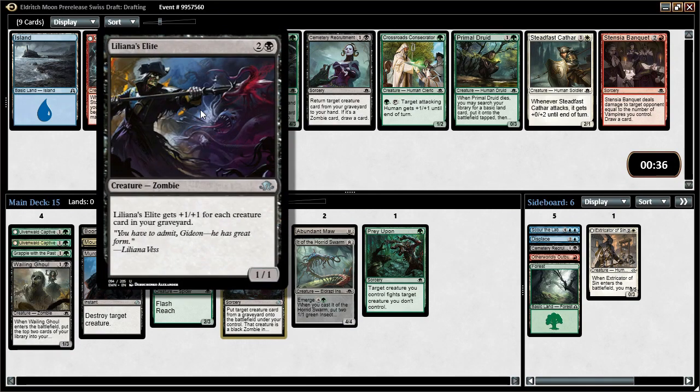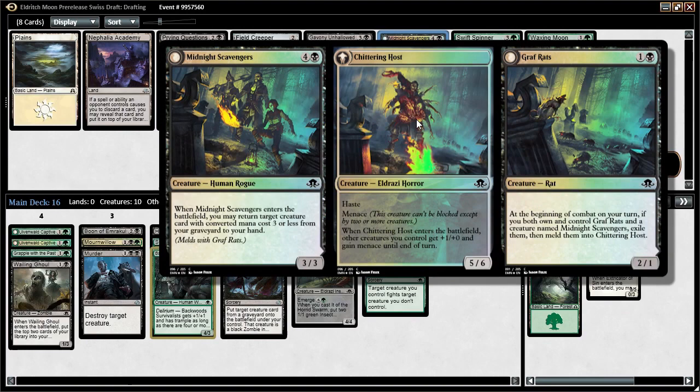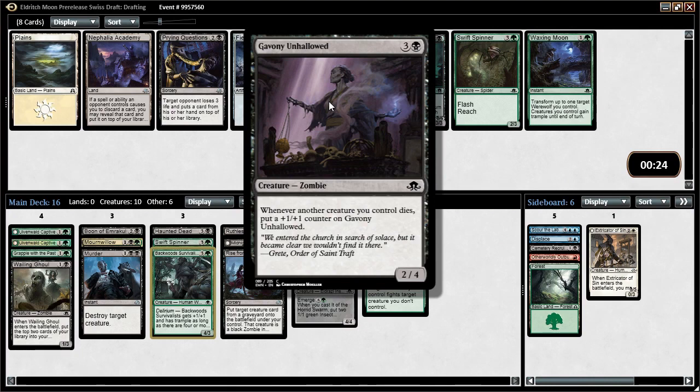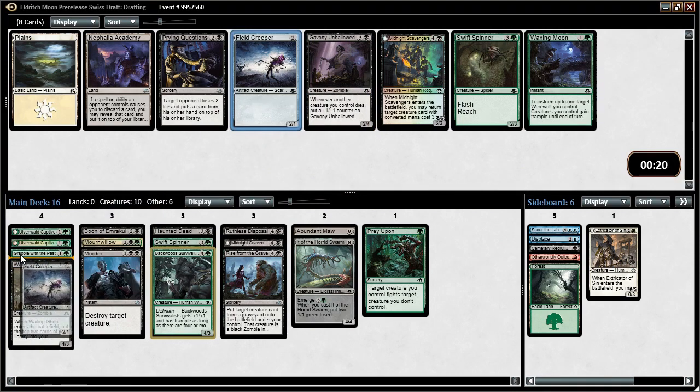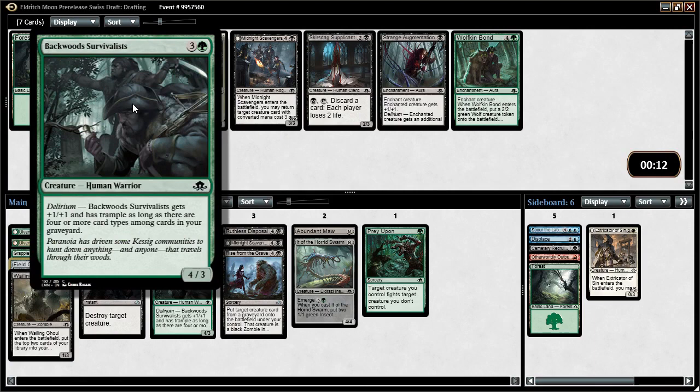Liliana's Elite gets plus one plus one for each creature in our graveyard. There's also a Backwoods Survivalists — fairly big, triggers delirium. The Survivalist might be better than the Elite. Elite can be big but are we that focused on getting things in our graveyard? The Survivalist is just guaranteed to be big and gets even bigger, so let's take the Survivalist. Another Scavengers — it doesn't look like we're going to get the meld so we don't want another one. Gavony Unhallowed gets plus one plus one counters when another creature we control dies, but I think we just take Field Creeper — helps with delirium and is pretty on curve.